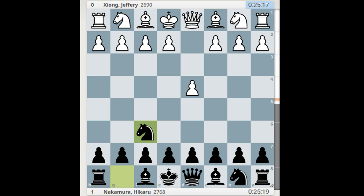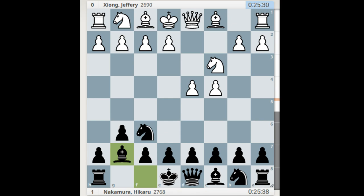Jeffrey plays closed openings. He played d4, and Hikaru responded with knight f6, c4, and g6. Finally we see something different from the e6 and bishop b4 setups all the time. I think Hikaru was thinking that against this young player, he has more theoretical knowledge and can try something different.